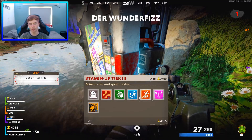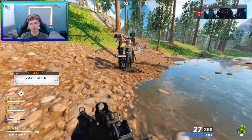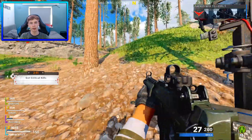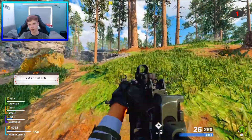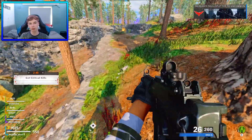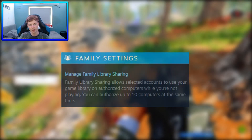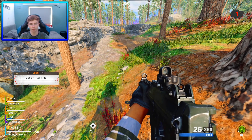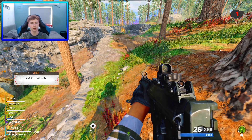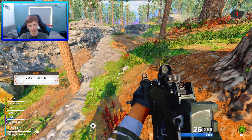So first of all, how do you family share? You give whoever you want to family share with your account details so they can log on to your account, and then they give you theirs so you get their games and they get your games as well. You can have up to 10 people, which is pretty good. Obviously you do this with friends, and you don't have to be on each other's accounts for this to work — you can go on whatever account and it'll still show up their games.